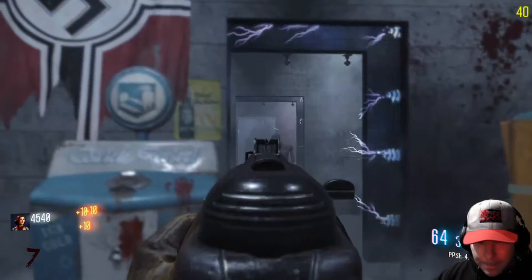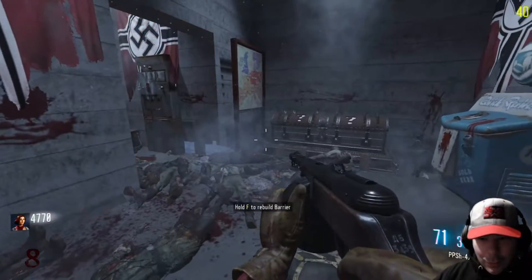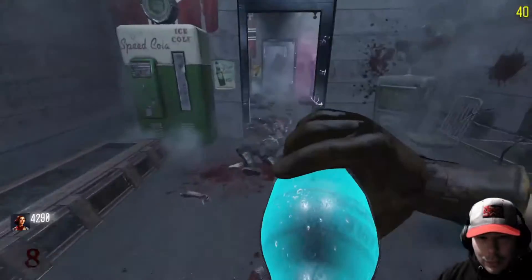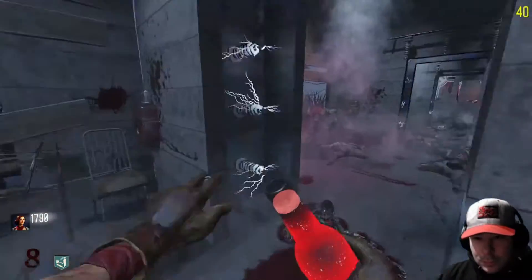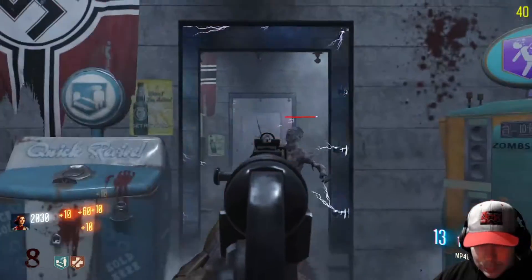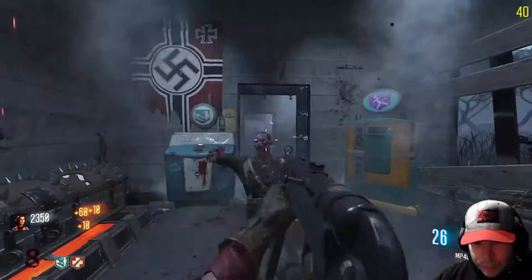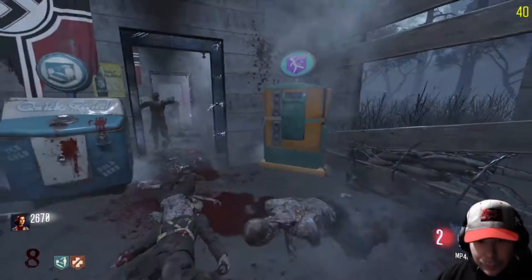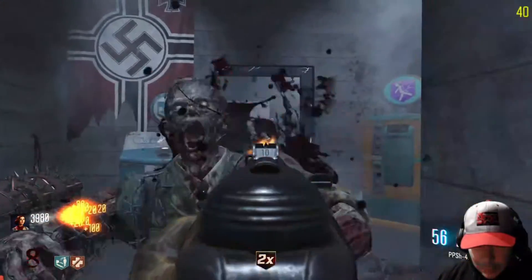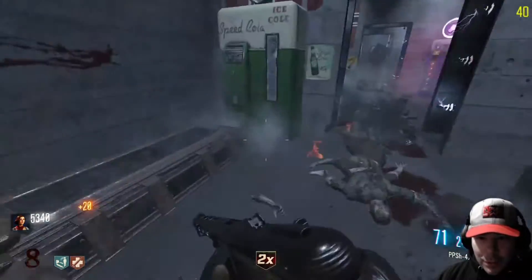He was a crawler though, which is weird. As you can see, they're definitely getting harder to kill. We might have to go back and get the Quick Revive and Juggernaut quickly. Look how much ammo it takes to get him down. That shot is just crucial in this part when it gets to the higher rounds.